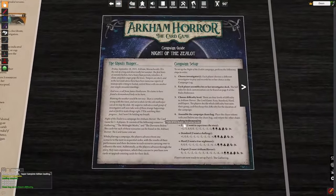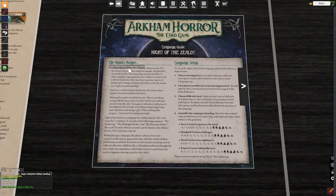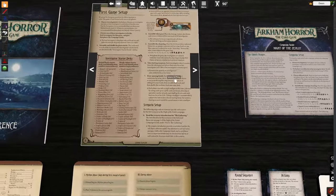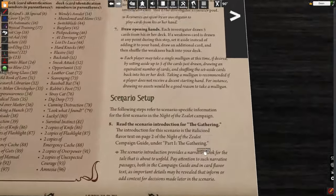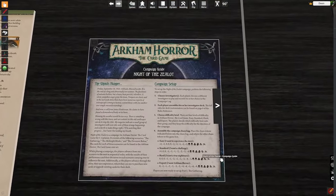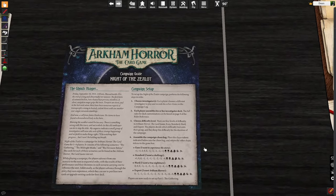If we come down here to Night of the Zealot, there is flavor text that you should read out loud. Then you go to the campaign setup. If you come back to the booklet, scenario setup in the right-hand corner tells you to read the scenario introduction for The Gathering — you see how it says it right here. We've got our investigator and now we have to choose our difficulty.